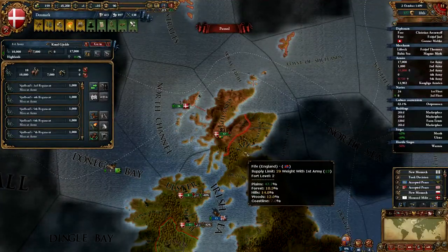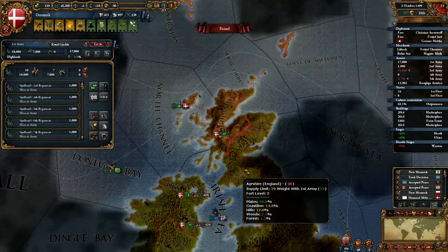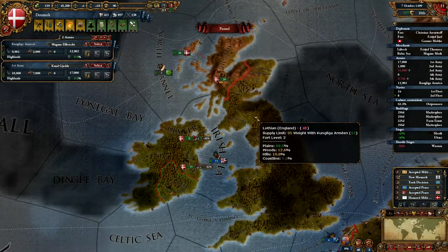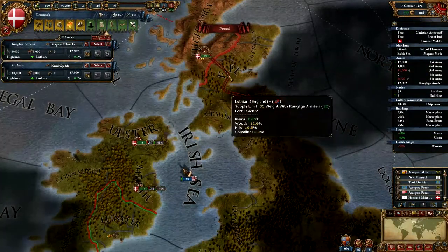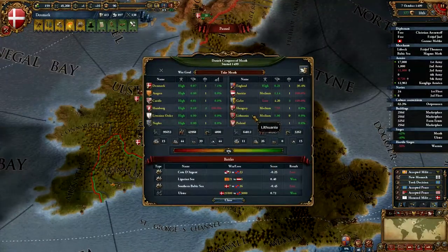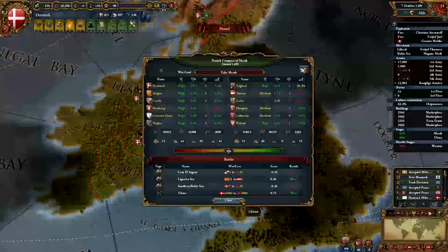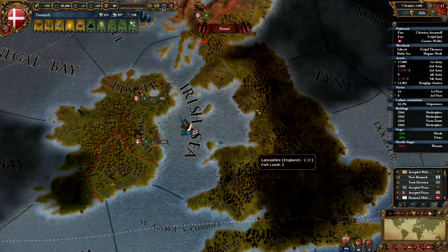Which of these has the most hilly countryside? Well, it is the Highlands. Let's go into Fife. Who joined the war? Aragon, Castile, Hamburg, Livonian Order, and Naples on the take Meath side. That's good — we're still about even.